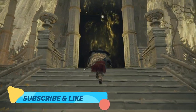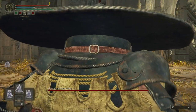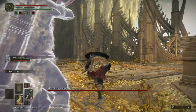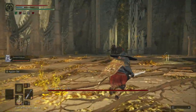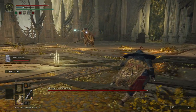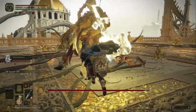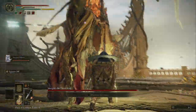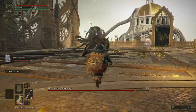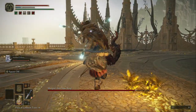Hi guys, welcome back to another YouTube video. In this video we're gonna kill Morgoth the Omen King — he's definitely a bit difficult. I summoned the ancestral follower with the bow, so just try to dodge and roll and avoid him at all costs. I'm using a basic sword.